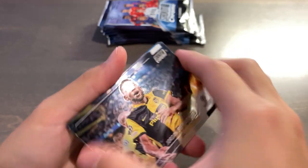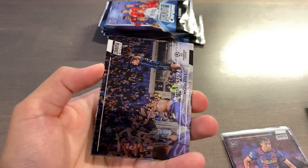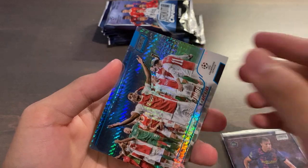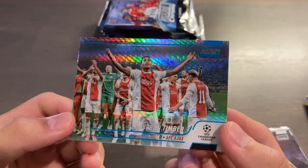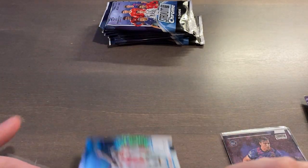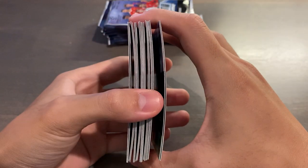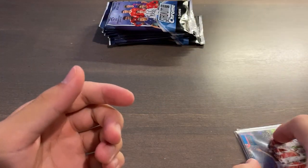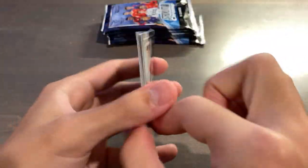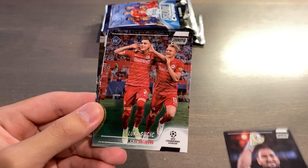Moving on. Sibachu rookie, Koke, Lukaku, Hesina, Mason Mount, and — very nice — Jurian Timber, second year Blue Prism. The base cards have a bit of curve to them, so it's not easy to stack a bunch of them on top of each other. These megas are a lot of fun — hobby is pretty expensive, but megas are much more affordable and you have a shot at some really nice stuff.